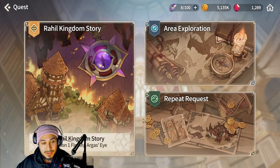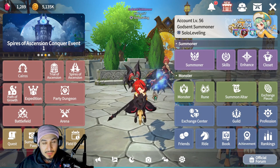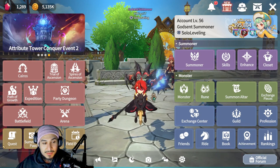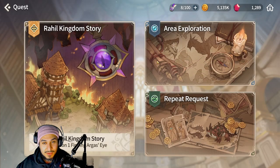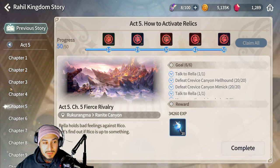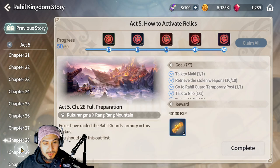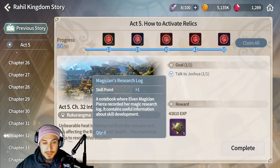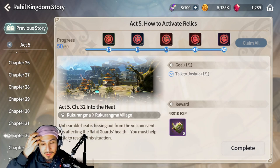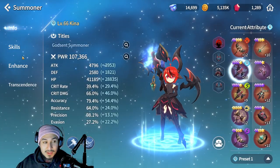If you do the story on all your characters and pile all the rewards into one character, that will help that one character get far really fast. The story gives you a lot of summons, restoration stones, stuff to level up your monsters, runes, and skill ups — which is the most important. You want to pile up all your skill ups into one unit so you can max out their skill tree.